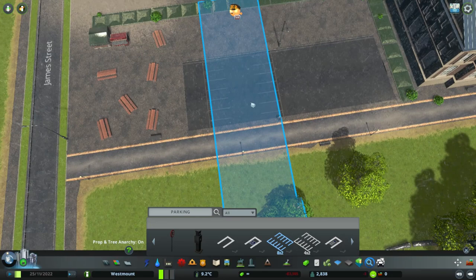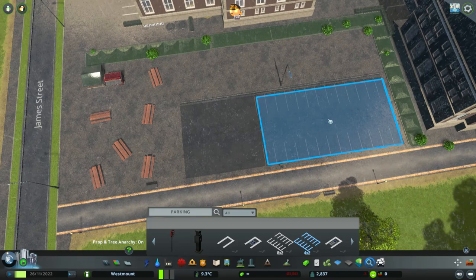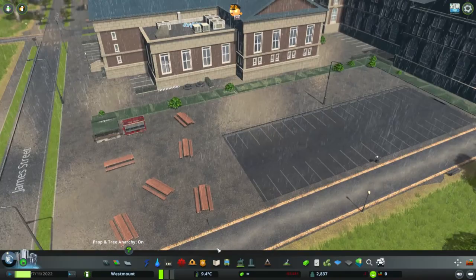Parking - we'll put our parking back in. It might be a bit too big. Actually, it doesn't really matter because it's going to clip underneath. But just because it means people are parking it. So let's not do that. There we go. And then a little bit of parking and some seats and stuff.